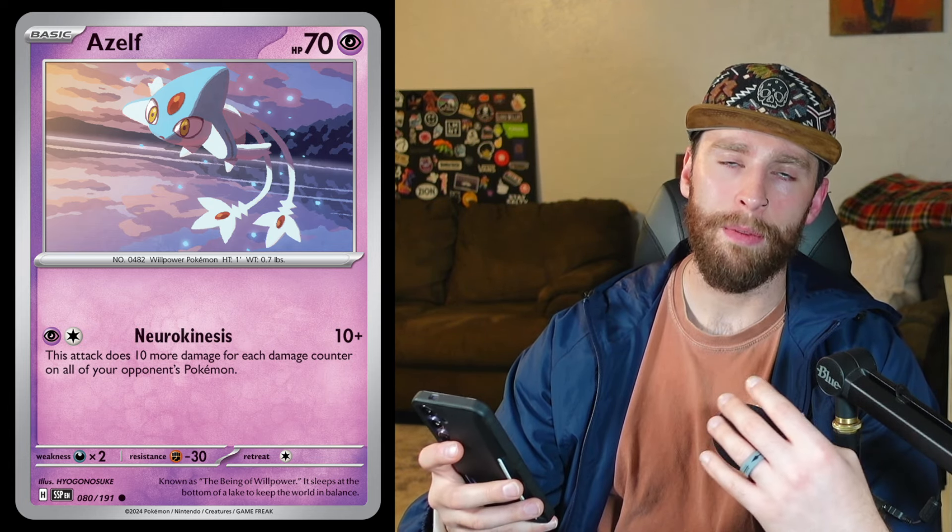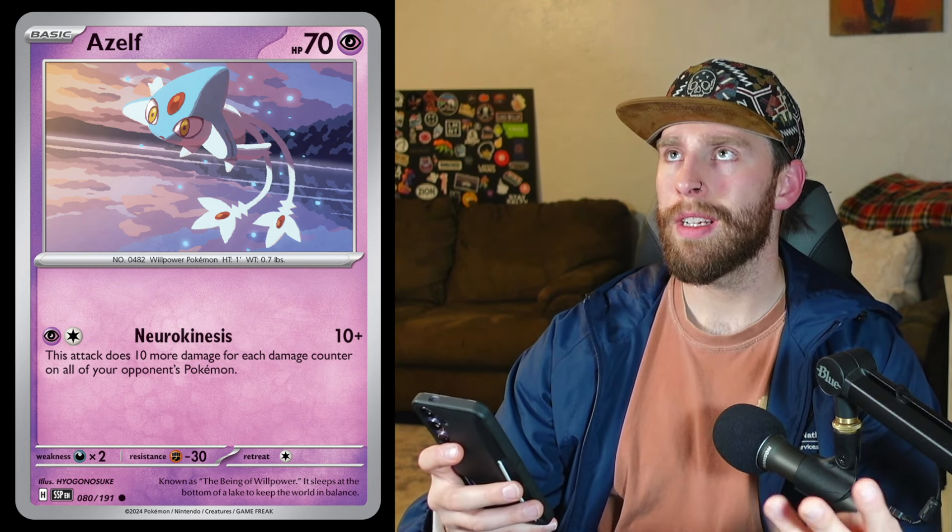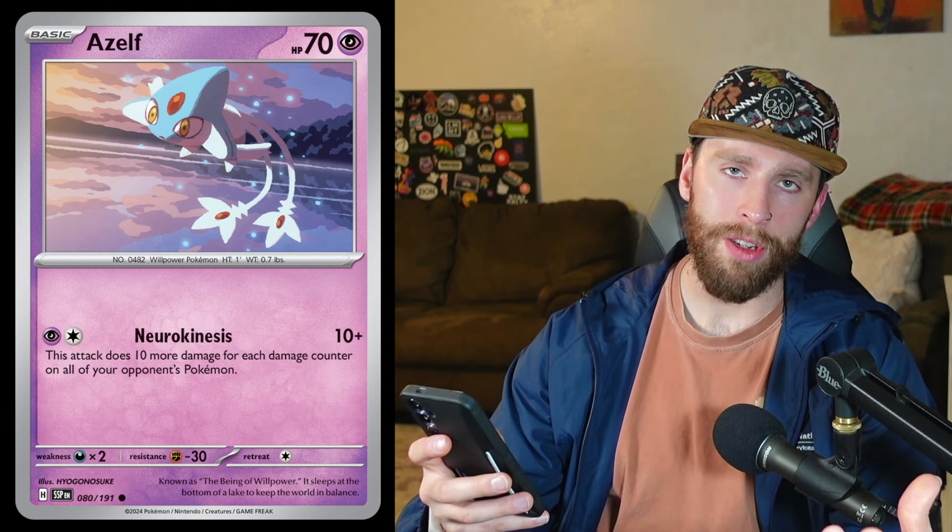Mesprit is a fun card to get going — very cheap basic, can get it going pretty quick. We got Azelf, another 70 HP Pokémon — one psychic, one colorless — Neurokinesis does 10 plus 10 damage for each damage counter on all of your opponent's Pokémon combined. So this isn't just one Pokémon — it's all of them. If you get Painful Memories going with a full bench including the active, you're hitting for 120-130 damage, and as you get more damage counters on there it just keeps stacking over time. Azelf is probably a good cleanup attacker. We got the Uxie, Mesprit, and Azelf package in this set and you're going to see some pretty fun decks.